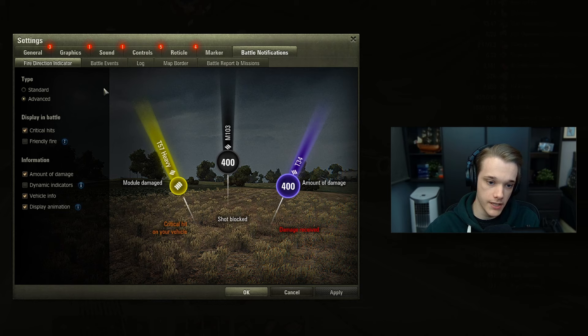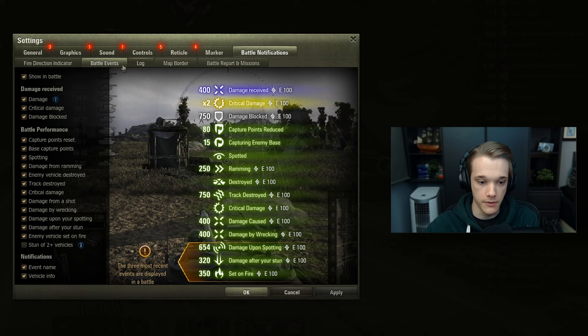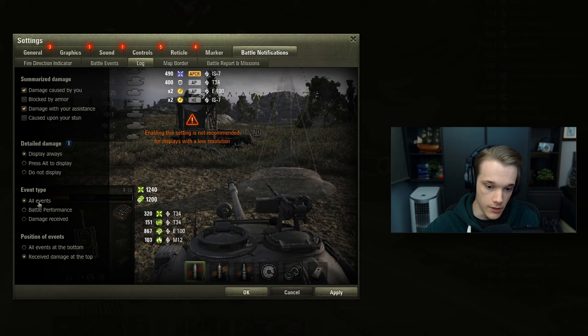Now in battle notifications make sure you have the advanced type selected, and in battle events turn all of these on with the actual names because that's the only way you'll learn what's happening. Down here make sure event names is on, so you can get a good understanding of what does what. For the log I'd recommend you choose all events, and you can have receive damage at the top and then your damage dealt to the enemy down at the bottom.